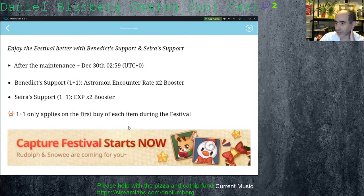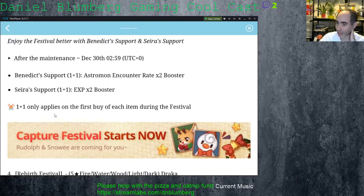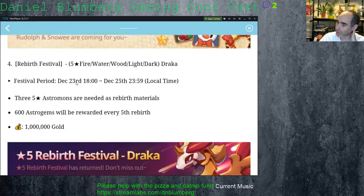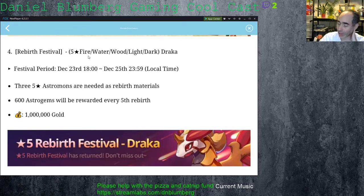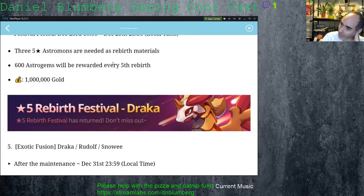After the maintenance, you can get better Benedict Supports, which are pay-per-play, so it costs money to do those. Rebirth Festival — and I totally predicted this: I said for Christmas they would bring back Draca. It's Christmas, they brought back Draca. Festival period is the 23rd through 25th, so you've got a very limited window during Christmas. It costs three 5-star Astromons. Your best bet is to have 15 so you can get all 600 Astro Gems as the award, and a million gold reward as well.